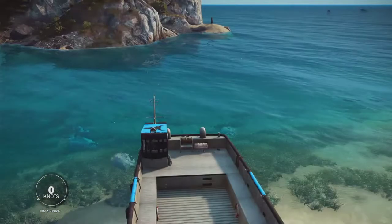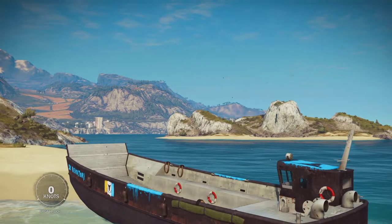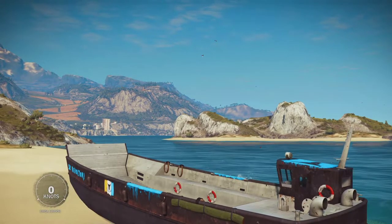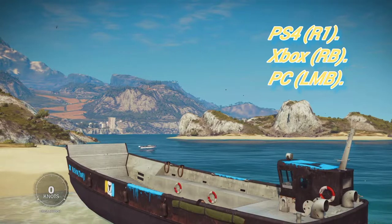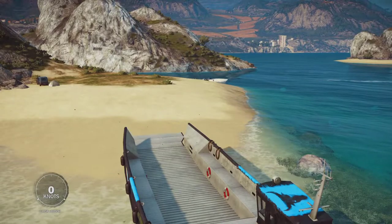First you need one of these boats right here. What you do is drop the ramp by pushing either R1 on PlayStation, RB on Xbox One, or LMB on PC. And of course, it drops.